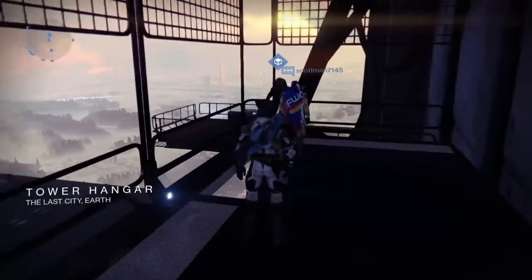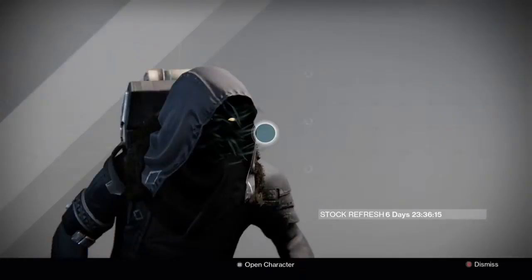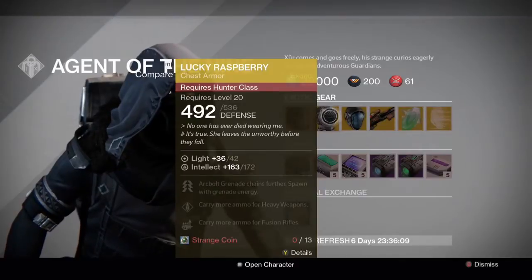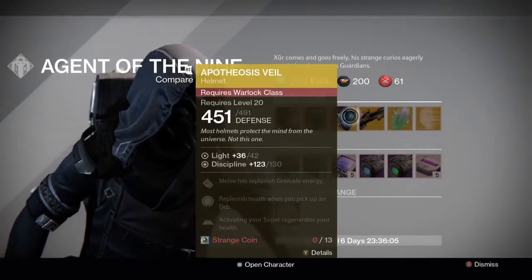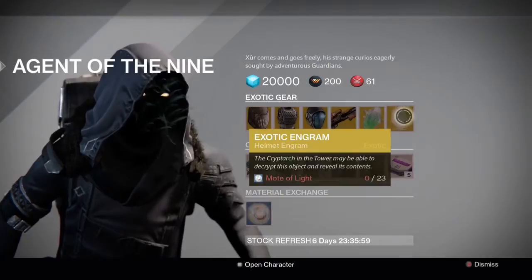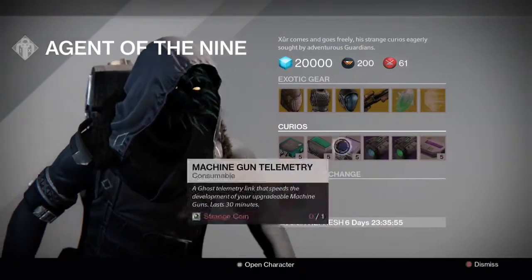And here he is. He has the Insurmountable Skullfort, the Lucky Raspberry, the Apotheosis Veil, Universal Remote, an exotic shard, and an exotic helmet engram. Unfortunately, I have all the exotic helmets in the game on Xbox.